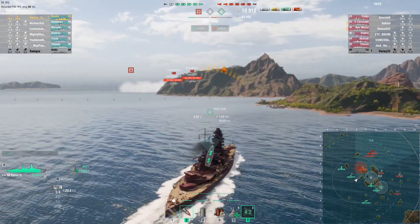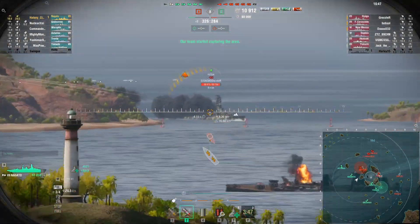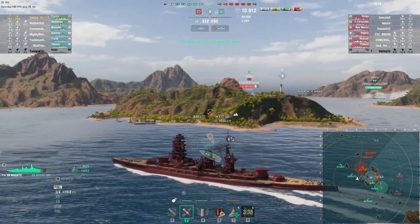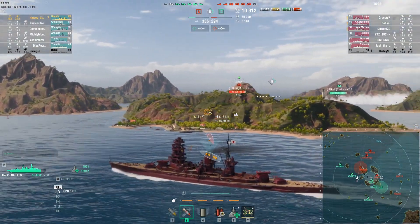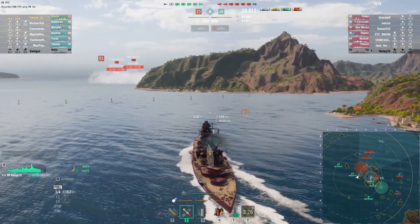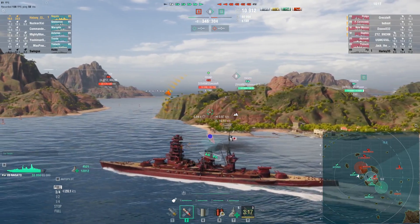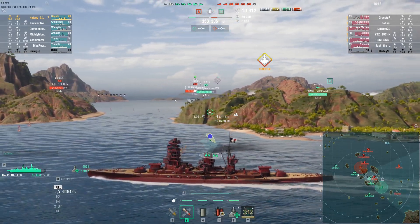There's another British cruiser up there — the Dupleix. A spotter plane didn't last as long as I needed it to; probably couldn't have gotten my shots over that island anyway. Now the Hayuga is a Japanese battleship very similar in nature to the Nagato, but I think our Trento is going to torp him — and he did.